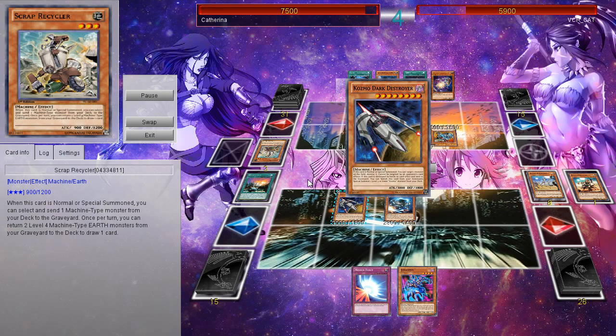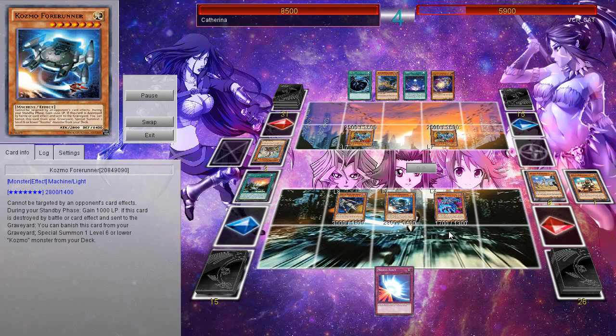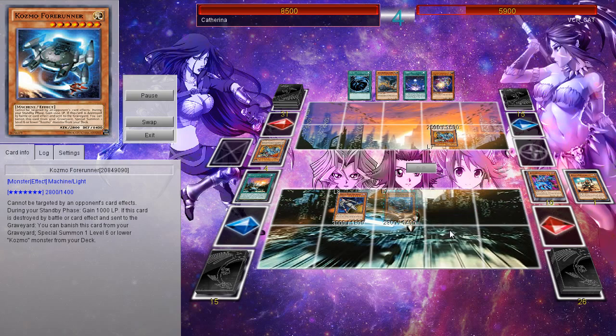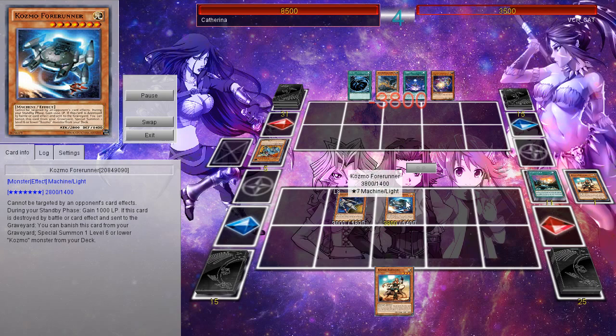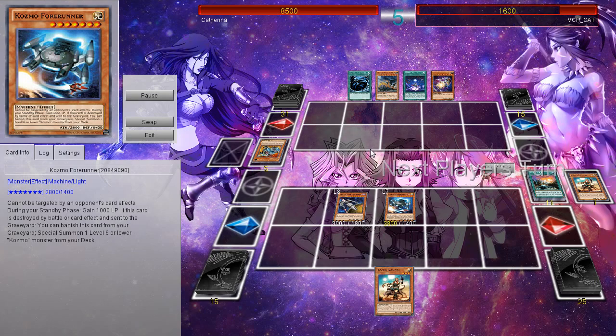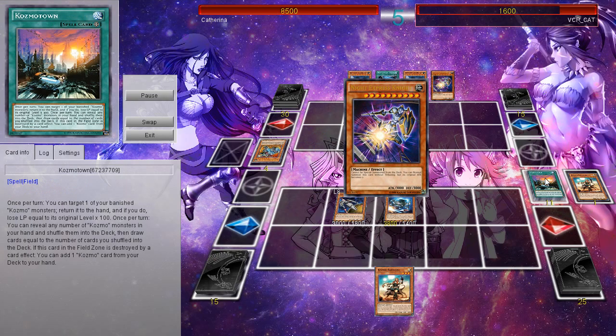Scrap Recycler's got a pretty decent little effect. But you got that Jura Ghetto able to boost up your life points by another thousand. Then you're able to deck over something. He hadn't destroyed the Cosmo Town — if he would have destroyed it, then obviously there would have been another card to come out. There was really no winning in that scenario. Cosmo Town is so dang good.